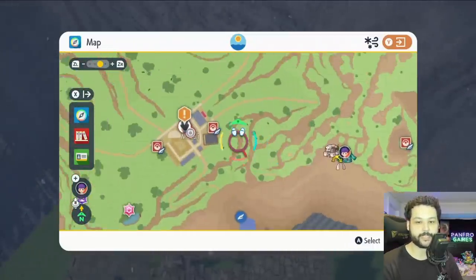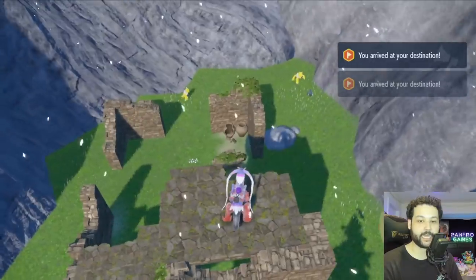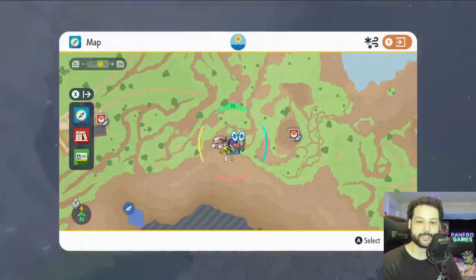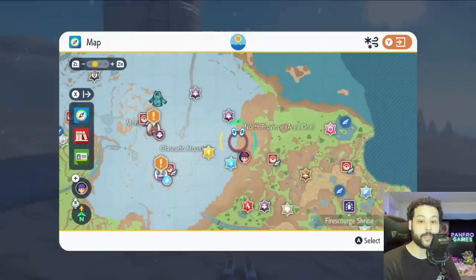The next Gimme Ghoul chest is just south of the mountain. The easiest way is to head from the Normal Gym and climb the mountain. You'll see a set of ruins on the map — they're pretty easy to spot — just head there and you'll find the Gimme Ghoul chest.